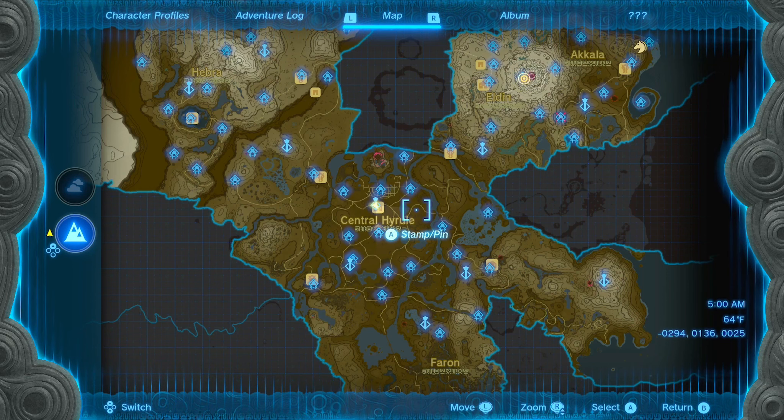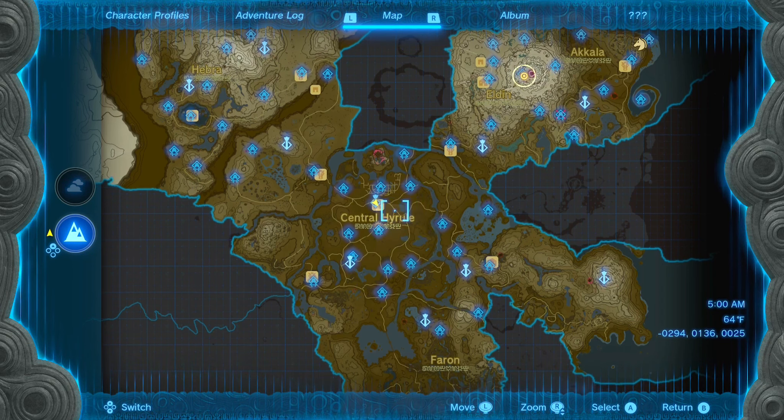Hestu's first location is at the bottom of the hill at Lindor's Browse Tower, exactly where the X marks the spot is. It's going to be northwest from central Hyrule, so as long as you make your way northwest and pass by a stable at the bottom of the hill right before the tower, you're going to see Hestu, and he's going to be terrified.